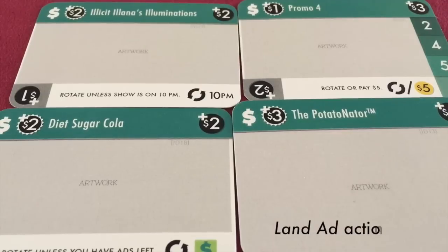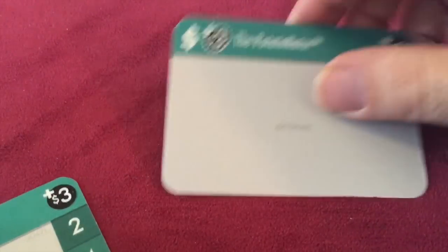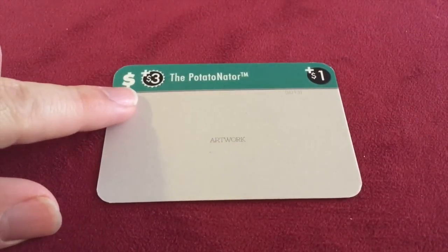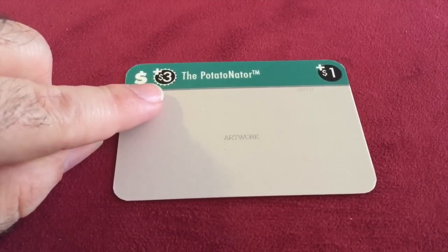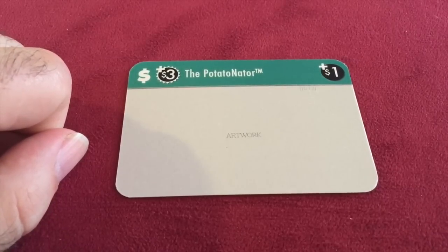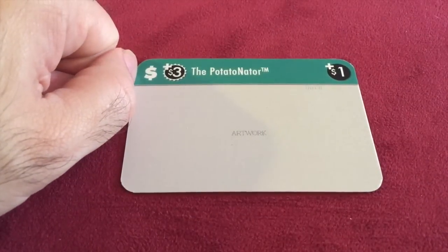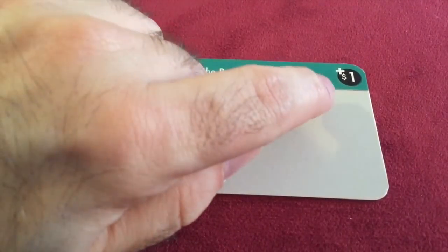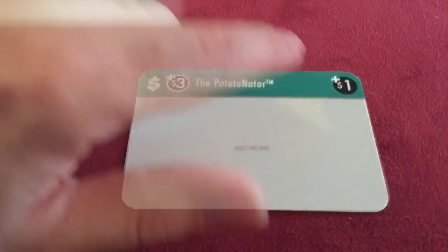This brings us to ads. When you do the land ad action and land an ad, you don't pay money — you actually get money. The potato-nator, for example, will give you three dollars for picking it up and putting it in your green room. Then when you put the ad on a show — any show, as long as it has an ad prerequisite — it will get you one dollar at the end of each season. You can only get this dollar if you have the ad on one of your shows at the end of the season.